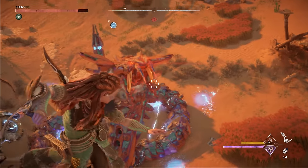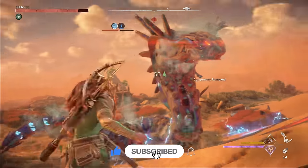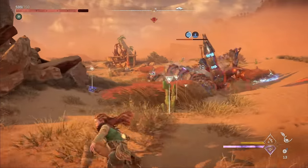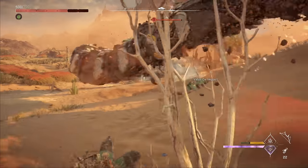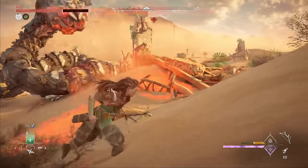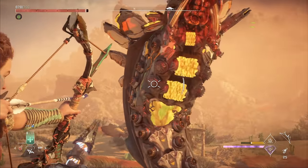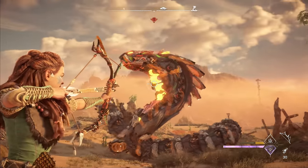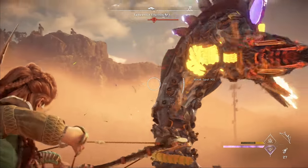We'll also cover some more advanced tactics in case you're further in the game and trying to deal with the apex variant, or just looking for the most efficient way to farm slitherfang components. While slitherfangs certainly have multiple powerful attacks, what makes them most challenging is simply how fast they are and how much they move around. It's much more difficult to line up shots on a slitherfang's components and weak points compared to most machines, and the earthgrinders are located on the slitherfang's upper neck close to its head, which is one of the harder locations to hit.